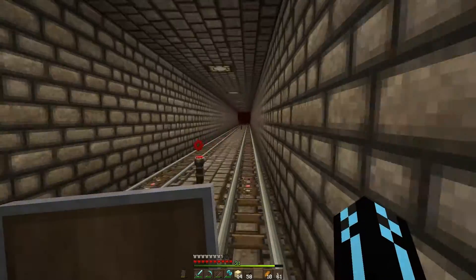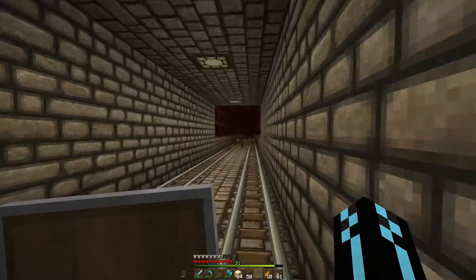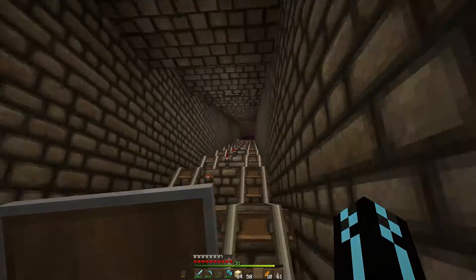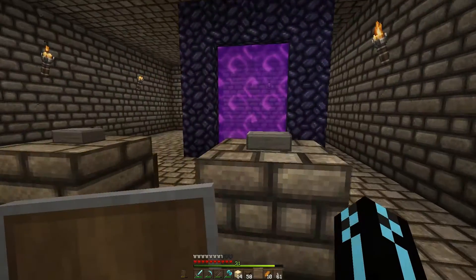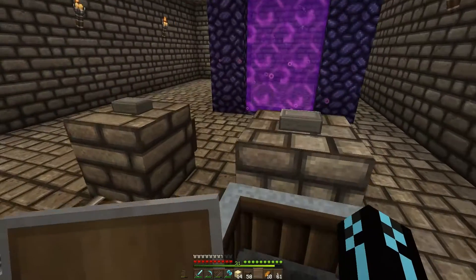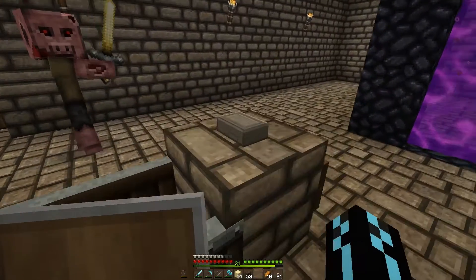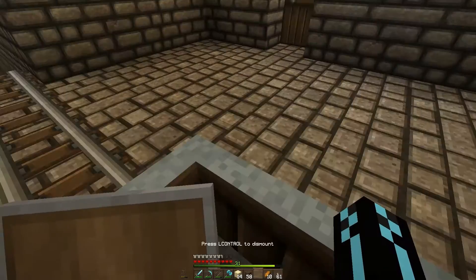I started at our desert base, then went to our alpha base, which was not exactly the spawn of the world but closest to it. Here I am laying off in the portal room to our aqua base — that's where we completely exposed an underwater temple to air and set up a fish farm there. Now I'm going to resume the journey down to our tundra base by Pigmin.